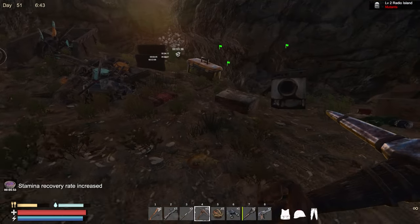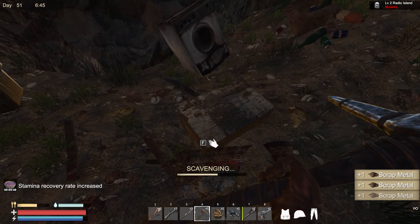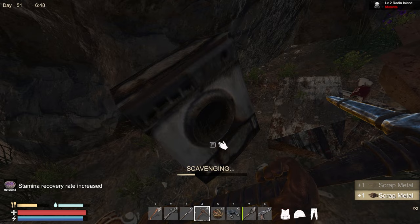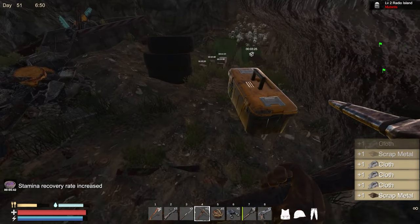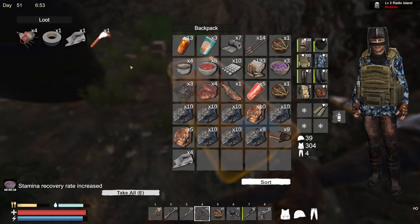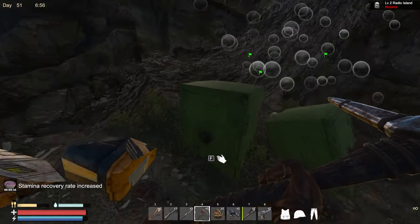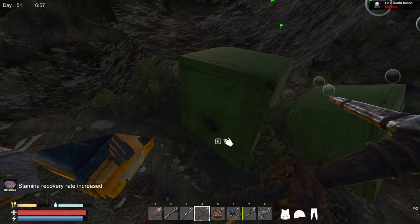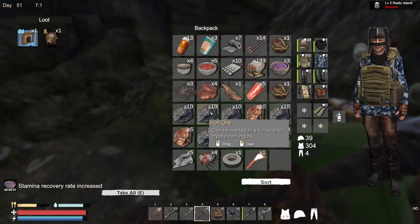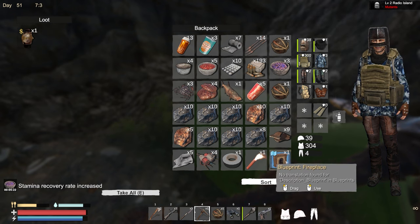I emptied out everything - now that it's sunlight we can go back and get all our stuff or check out the other location on the same island. Wait - how are these safes back? I could have sworn I just opened those. All I did was run back to the boat. There better not be all the bad guys back too - that's going to really suck.